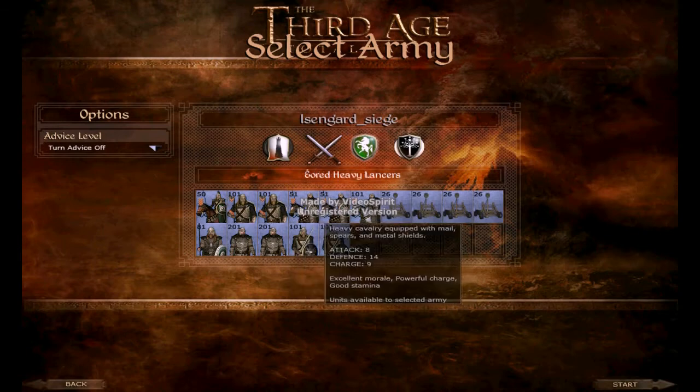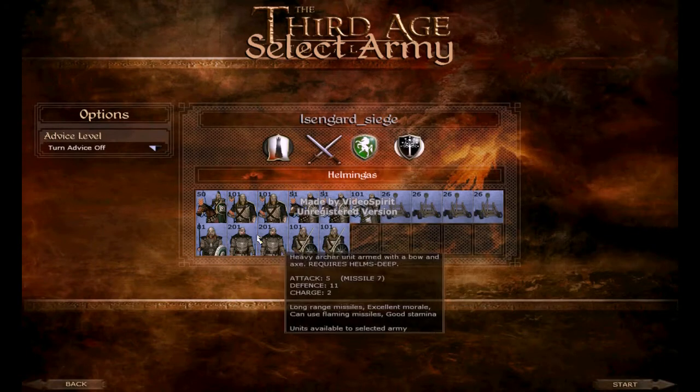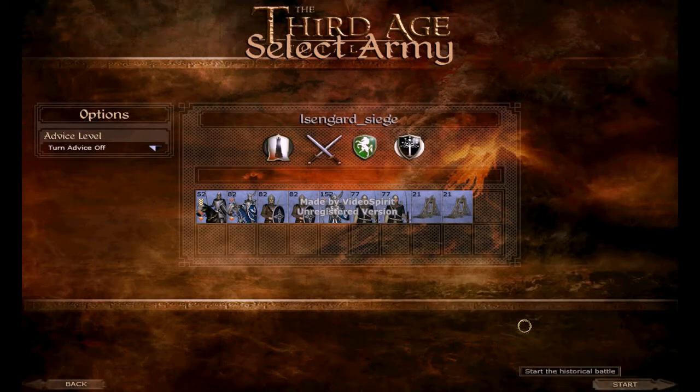So this is like an Isengard siege that I made quite recently. I think I play as Rohan here, and they're allied with Gondor. We have to basically capture Isengard or kill Saruman.